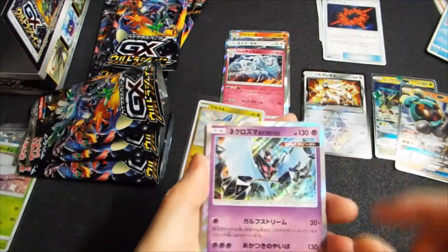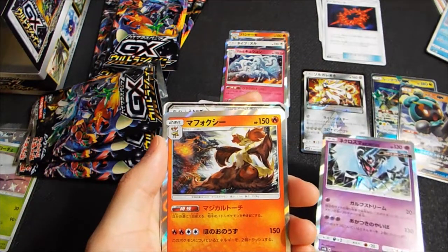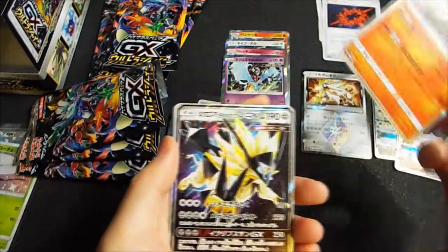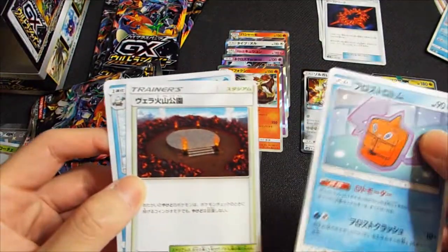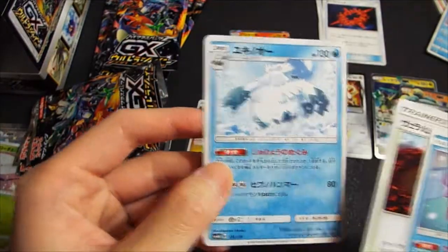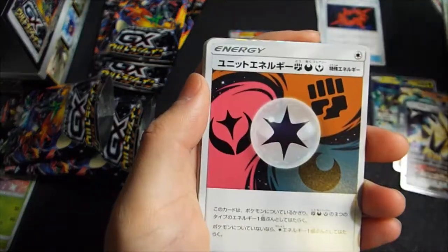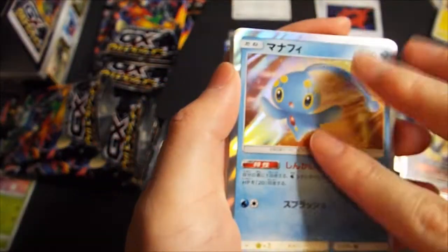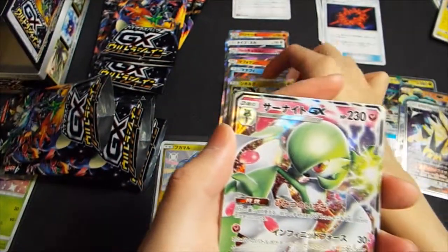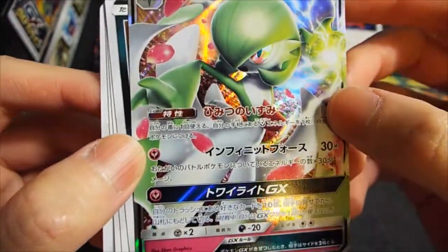Dawn Wings — this is the promo non-GX Dawn Wings. And then that looks like Necrozma — that's our alternate art GX card. Necrozma. Frost Rotom. Volcano. Buzzwole. Bobbi Sword. Pachirisu. Union Energy. Mephisto. Zygarde GX — Issa Naito. Zygarde GX. Secret Spring. And Infinite Force.